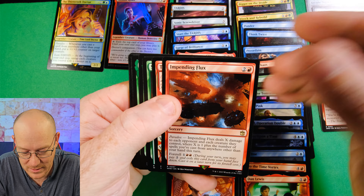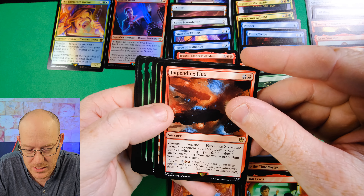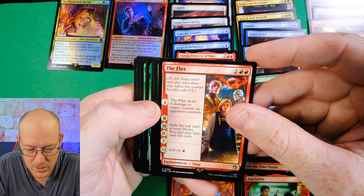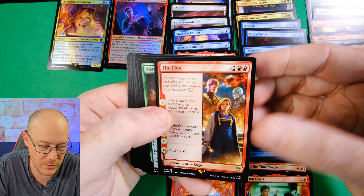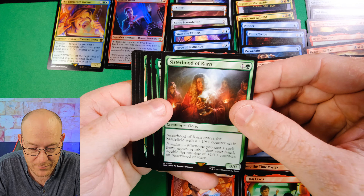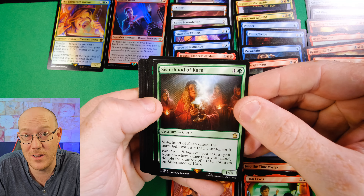Impending Flux costs two and a red. It deals X damage to each opponent and each creature they control, where X is one plus the number of spells you've cast from anywhere other than your hand this turn, and you can also Foretell it so it'll trigger itself - technically two if you've Foretold it. It's one-sided since it hits each opponent and each creature, so it's nice, and you can Flashback a few different ones and still hit people for some good damage. The Flux for four mana deals four damage to target creature an opponent controls, then exiles the top card of your library for you to play this turn.